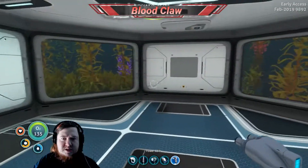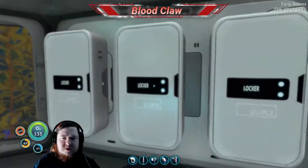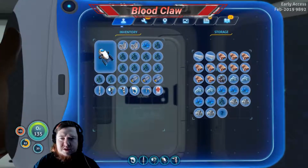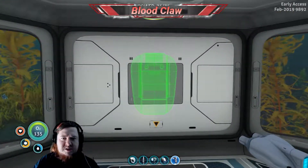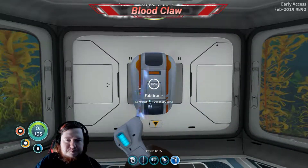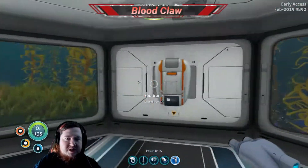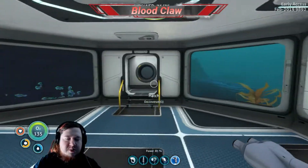We're going to need a fabricator, which means I'm going to need copper and quartz. Let's take a look in here — I'll need titanium anyway, a couple of quartz, where's all the copper? Fabricator — we'll stick it just there, because we're going to need a fabricator in here. This is our base after all. This room here is going to be like the main hub of the base.